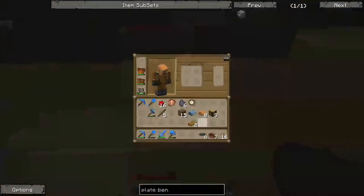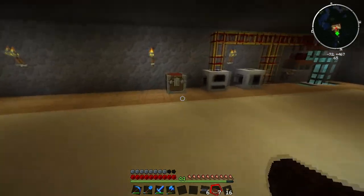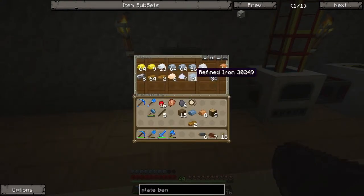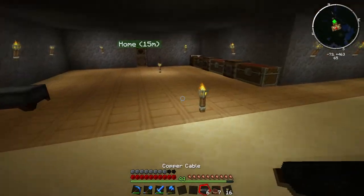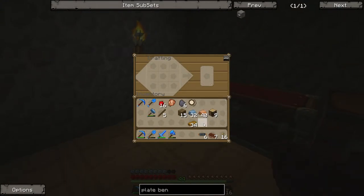I start making some of the electronic circuits. Run back over — making some electronic circuits. Basically you need refined iron plates, some redstone, and more copper cabling. I grab half a stack of copper and half a stack of rubber to make more copper cable, since you need a lot to make electronic circuits — it's six per circuit. When you put three copper and three rubber in, you get exactly the right amount of copper cabling to make one electronic circuit.